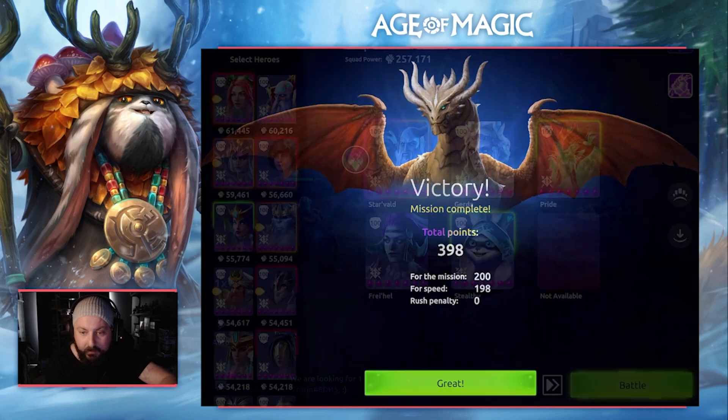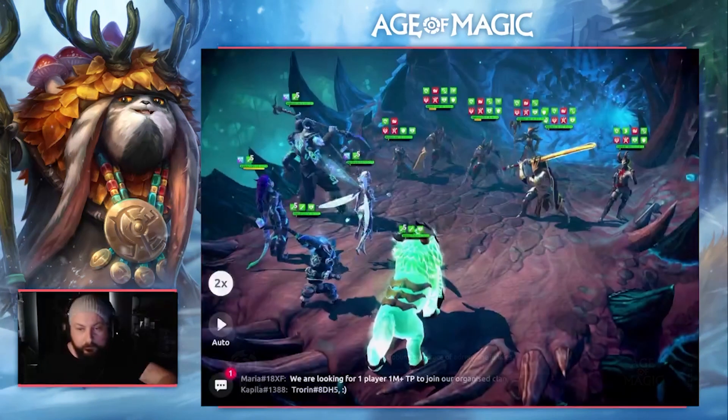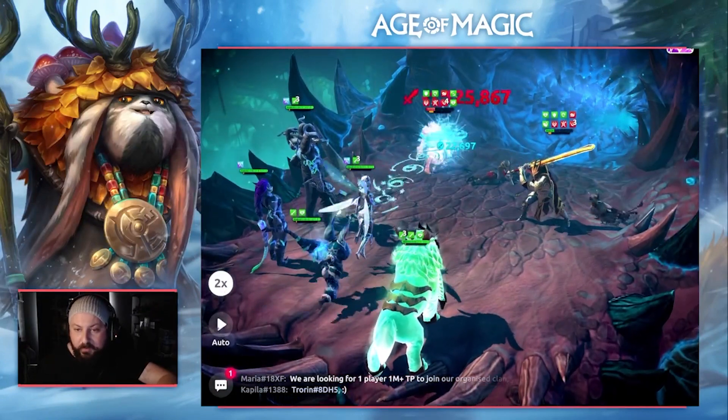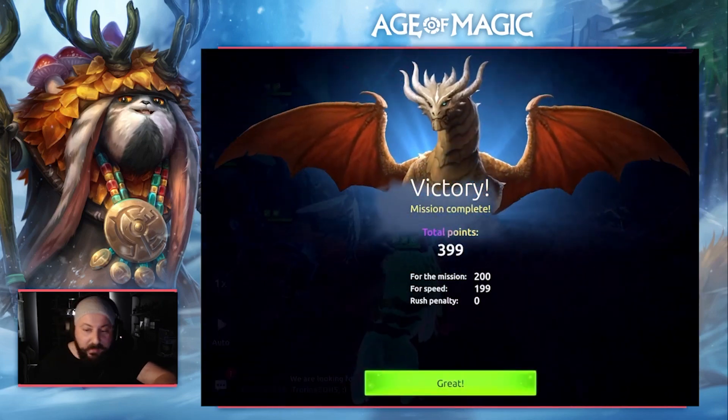Jumping into mission number four, we are using Freyhel, Starvold, Girder, Stealthy, and Pride, with Starvold as leader. The idea is it's one wave — we go in, use Freyhel's third ability with a support attack from Stealthy, and then if anyone is around after that, Girder comes through with her bonus damage when her turn begins. We use Freyhel's third ability to get as much damage out as possible, Stealthy comes through with the support attack, and in this case Girder isn't even needed — we get a one-turn kill.